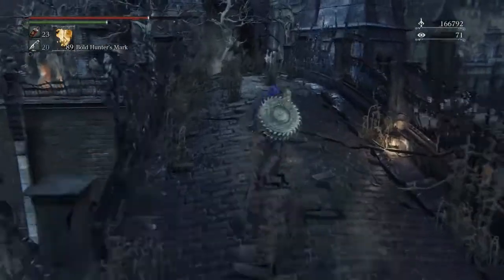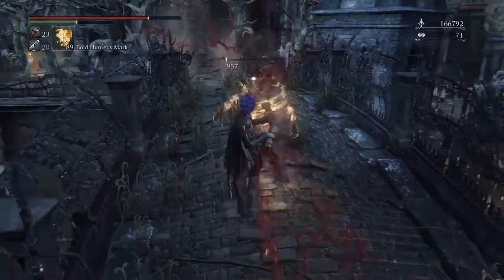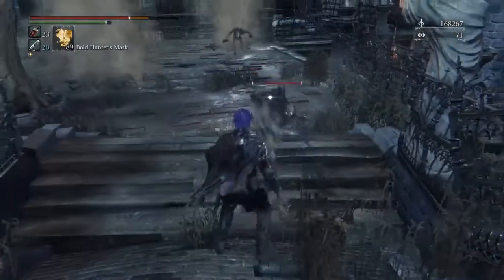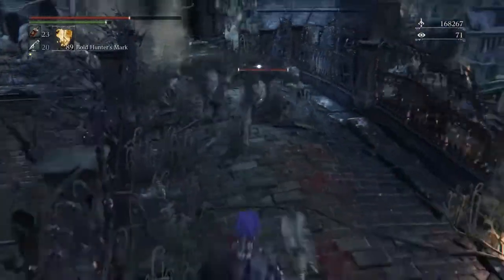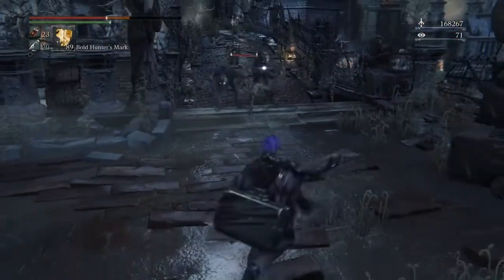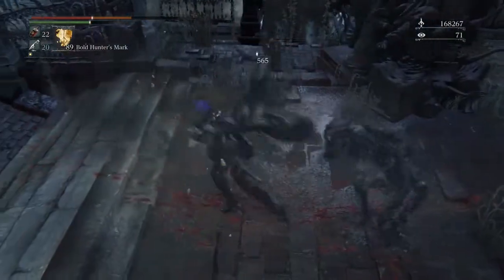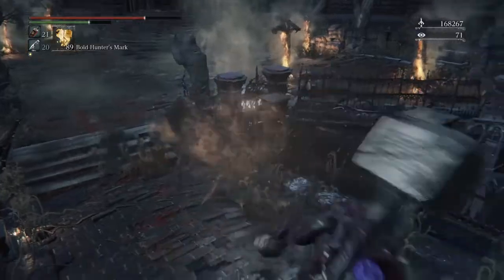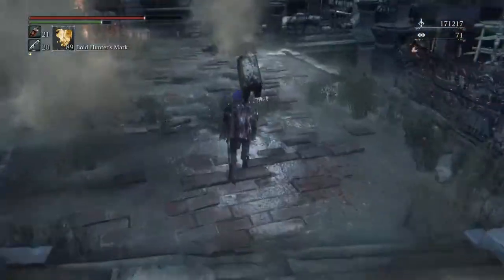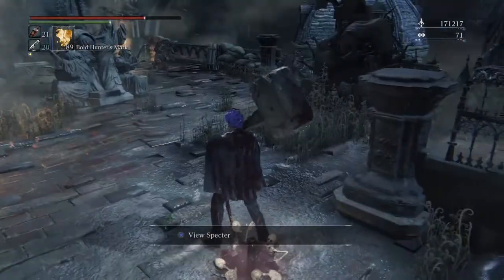Go through and get to the old area, then cross this bridge right here and take out some enemies. I'm using the Whirligig Saw for this — it's a DLC weapon and a really fun one. Keep going through the bridge, then go to the right down these stairs. There's usually a guy up in the clock tower who will shoot at you — you can hide behind the statues to avoid getting hit.